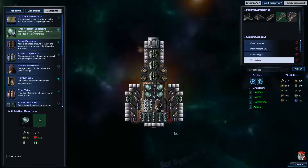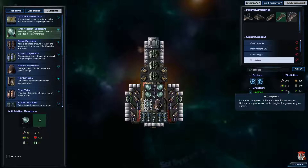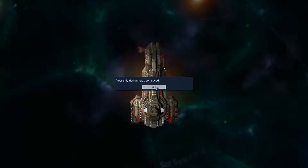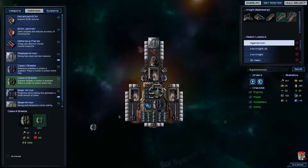So we just need more reactors. And we're going to drop an engine. Dropping two engines, we only dropped one speed value, which isn't too bad. We are two points slower than the cruisers now - not the end of the world. We're still really, really fast for battleships. Speed 15 is nothing to sneeze at. I think that will work just fine. Call this the St. Helens 2. Then we're going to take the Agamemnon and upgrade its defenses - Class 3 shields and anti-matter reactors.